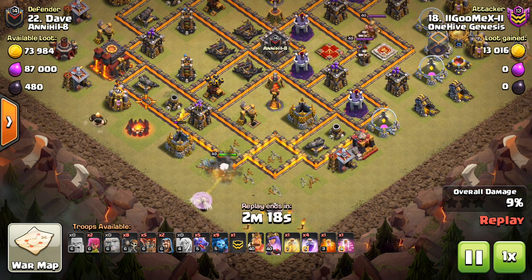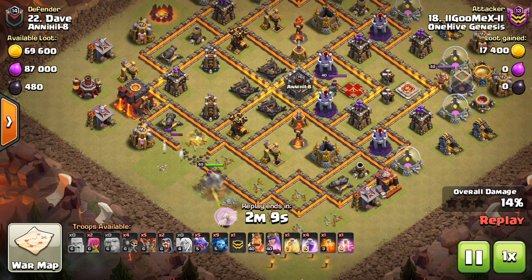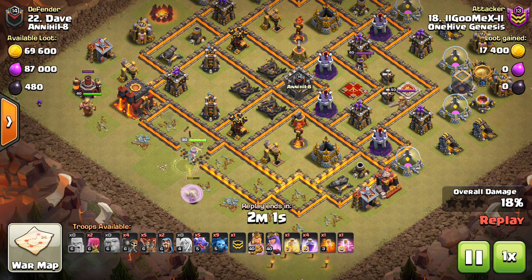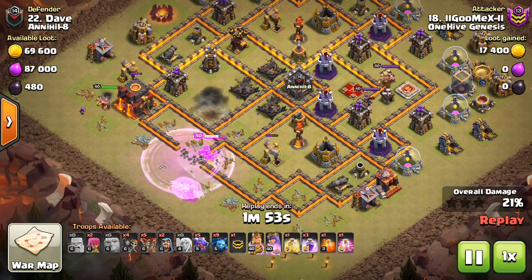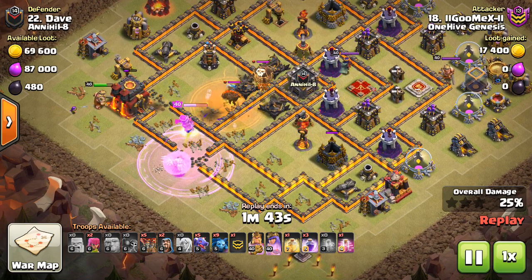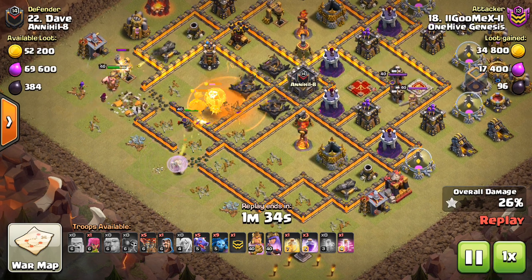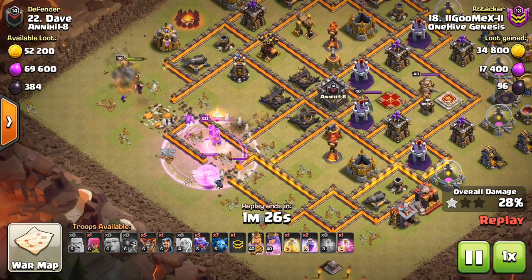Gets an air defense already — he's going to go for three air defenses on this Queen Walk, pretty crazy stuff. Wall breaks in for that second air defense. It's important he gets the wall breaks in soon so the healers don't get shot down. That one air defense is going to pick off at least one of his healers. The King goes down tanking for defenses, also going to help tank for some extra wall breaks. The queen can't reach the Inferno, so she actually worked out going the right way after a Tesla popped and she retargeted. Very clever the way he thought this through, knowing the queen can't step up for the Inferno.